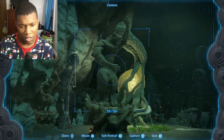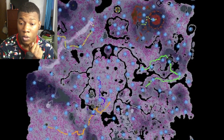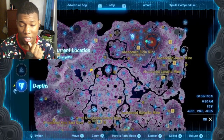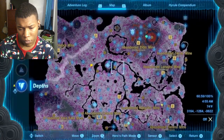Statues in the depths are not just for decoration — following their lead will guide you to connecting light roots across the depths. You can see a map of them which shows how they lead you from root to root. Almost every single one of these gloom roots faces towards its origin: Hyrule Castle.